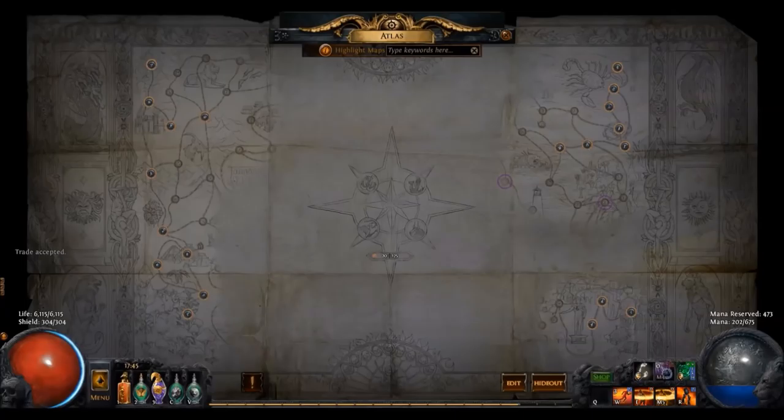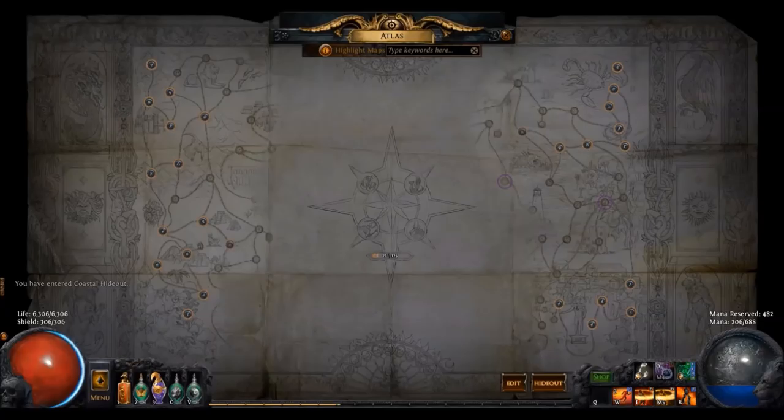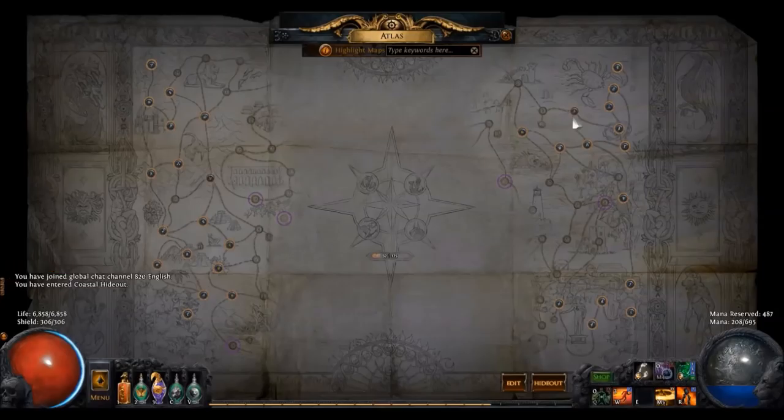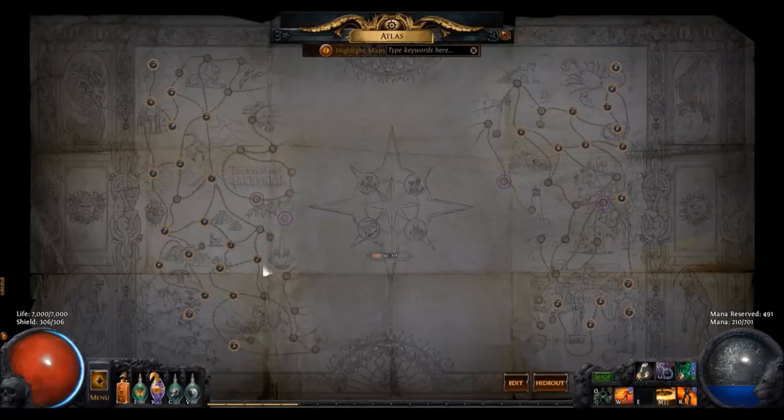A lot of questions I've received are revolving around: what does the perfect customized Atlas look like? That's pretty easy for me to answer — there's not one Atlas to rule them all. An efficient Atlas is fine-tuned to builds, and each build has preferences concerning map layouts and boss fights. An efficient Atlas is personalized to player goals, like the best XP per hour, a specific farm, defeating the highest content, or completing specific league challenges.